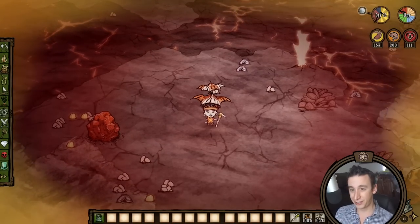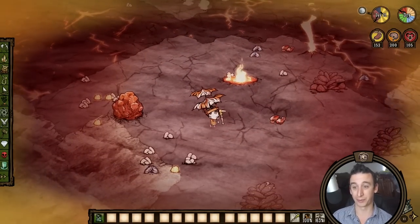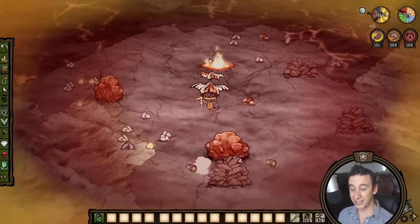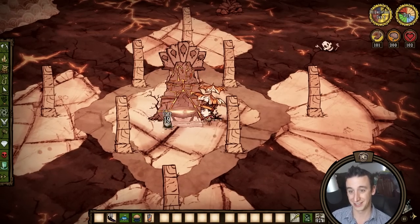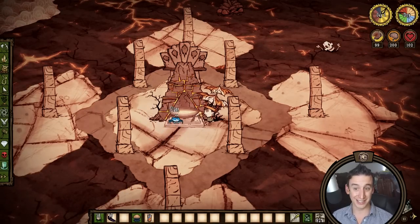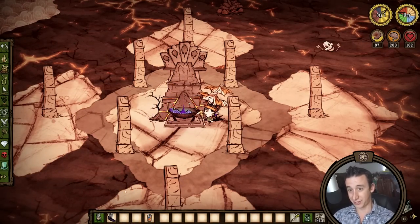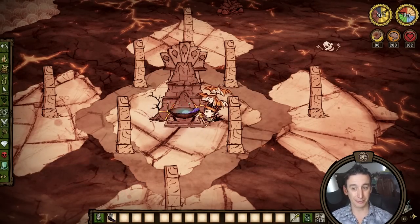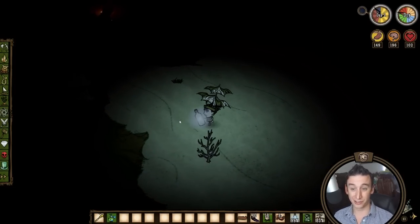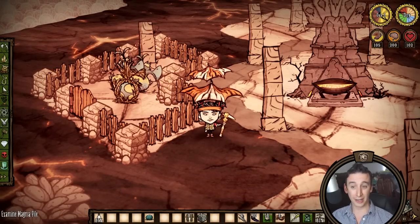In dry season the ambient temperature seems to be the same as the rest of the world, rising substantially during volcano eruptions. One of the greatest advantages to volcano living is your proximity to the altar of snackrifice. This structure will accept offerings that can help you delay volcano eruption during this season. You can feed it eggs, feathers, live animals, and a bunch of other stuff. I like to give it eggs for the first dry season, but eventually you'll want to locate your doidoys and bring them upstairs so you can harvest their feathers and eggs for easy and renewable altar appeasement.